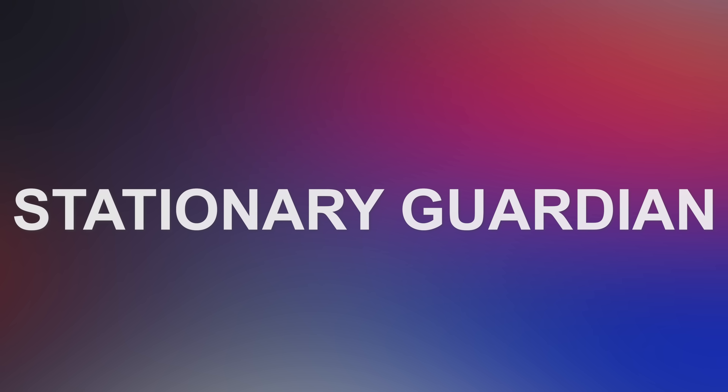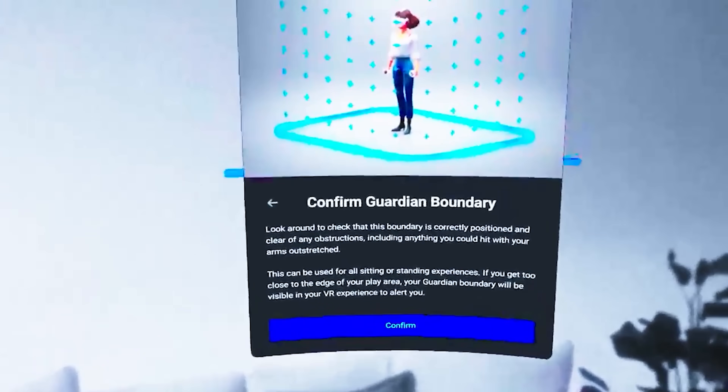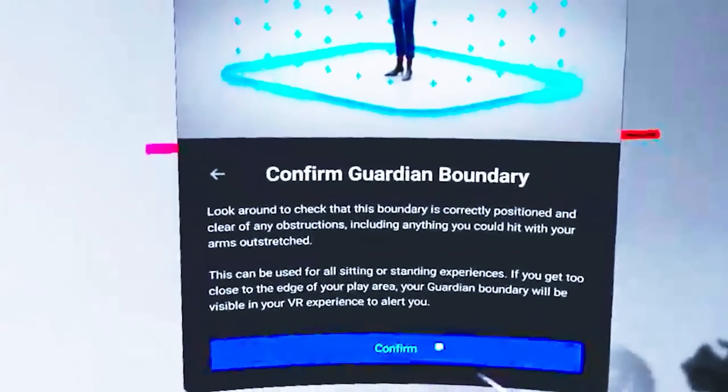The next change is Stationary Guardian, from V37. When using Stationary Guardian, you're not going to see the boundaries anymore — it's going to just fade in the passthrough. So that means you're always going to see what's around you in that small stationary area.